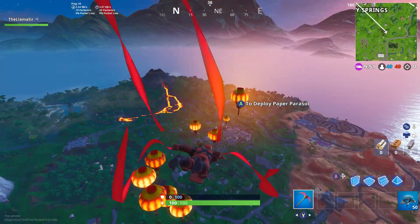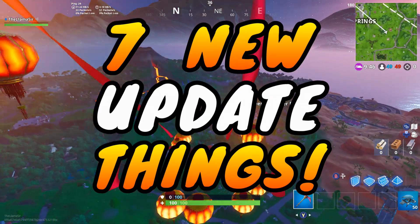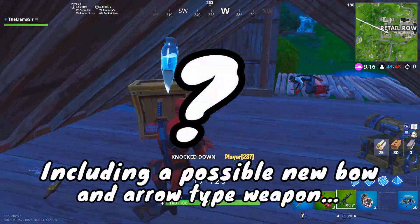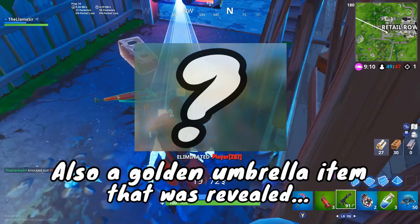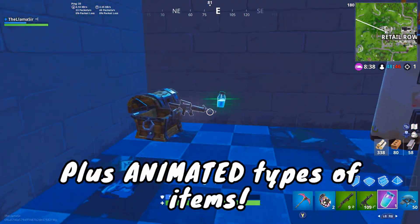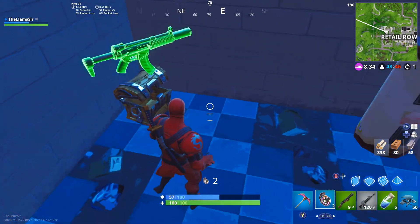Alright guys, welcome back to another Fortnite video. In this one it is time to go over some new update things, and we have a ton of things to talk about. I'm talking about a possible new bow and arrow type item revealed by Fortnite, a golden umbrella that was also revealed, and even the possibility of an animated type of item coming out. So many new things to talk about — it's seriously going to be a very fun video.